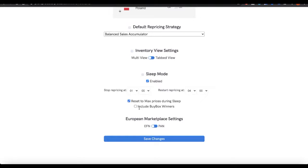This gives you a new starting point to reduce prices over the following day in competition with aggressive sellers, without being at bare-bones minimum. There's also an option: Include Buy Box Winners. You can have Sleep Mode only affect listings where you don't have the buy box, or tick the box to include buy box winners too. I'd suggest leaving that off — if you've got the buy box, PPP will always try to increase your price anyway. It's a great feature worth considering turning on.